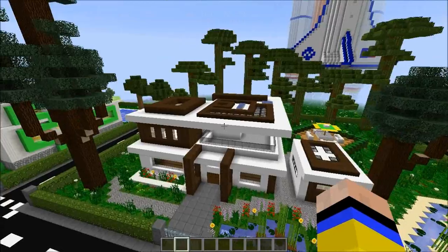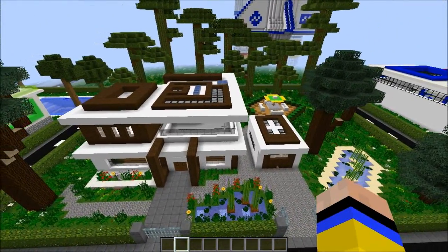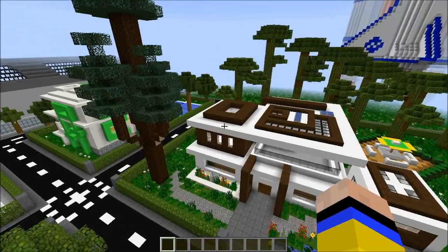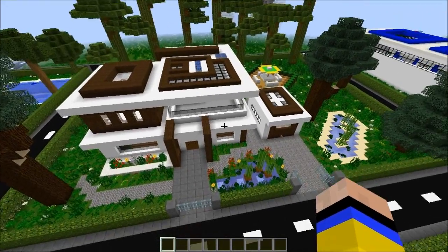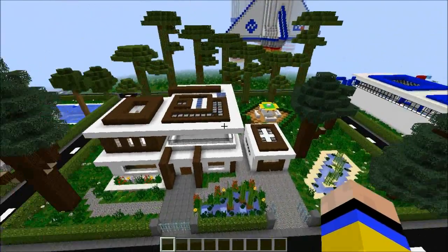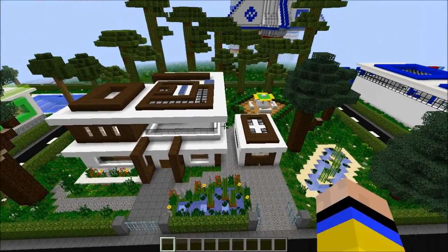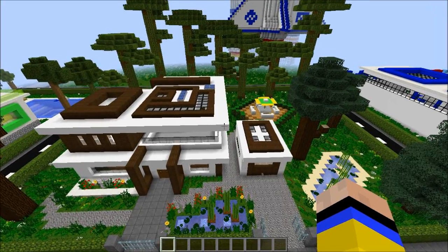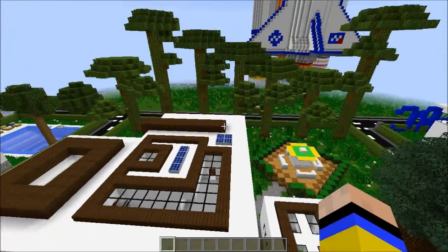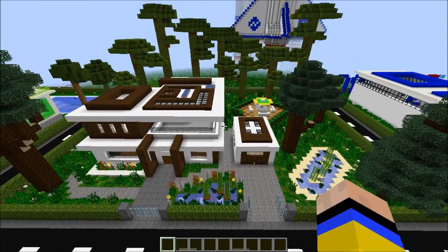Okay boys and girls, ladies and gentlemen - as you can see the whole house is finished and complete. I don't want to go inside and furnish the house so I'll leave that to you. You have one bedroom upstairs, another bedroom there, a kitchen, sitting room, and bathroom at the back. Feel free to do whatever you want when I put this map up for download. Please don't forget to leave a like, favorite, and subscribe - that will be great support. I also added solar panels as you can see - they look fantastic. Have a great time, goodbye for now!